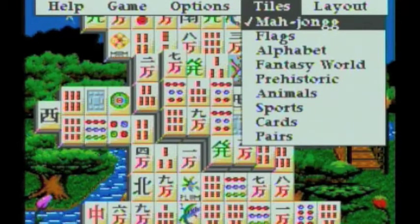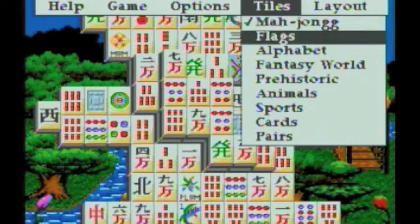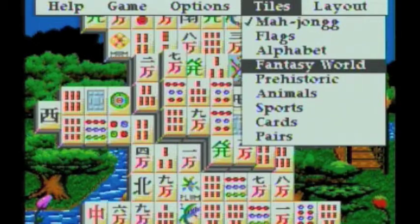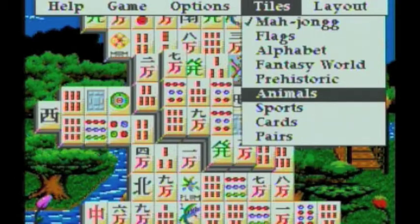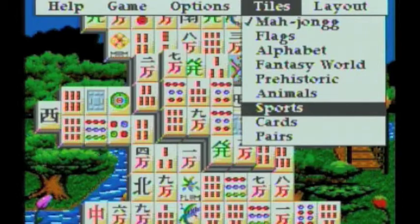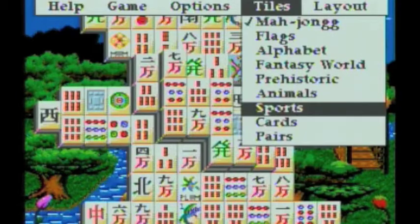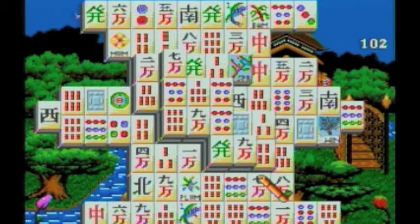Here are the tiles. You've got Mahjong, Flags, Alphabet, Fantasy World, Prehistoric, Animal, Sports, Cards, and Pairs. Flags has one of the more interesting music. Alphabet is cutesy. Fantasy World is medieval. Prehistoric kind of spells itself out. Animals puts you in a forest, which is kind of catchy music. Sports has some more catchy music. Cards is boring and hard to do. Pairs has many matches. You can also choose your layout. If you don't want any of this, just hit start again and go back to the game.